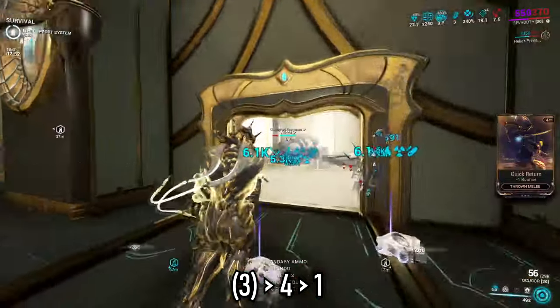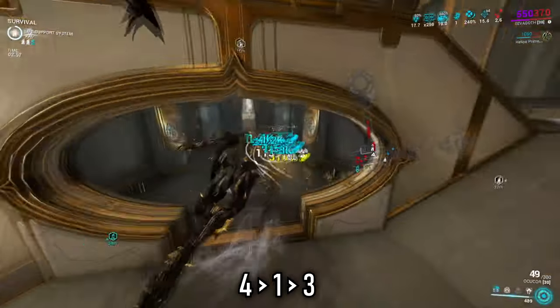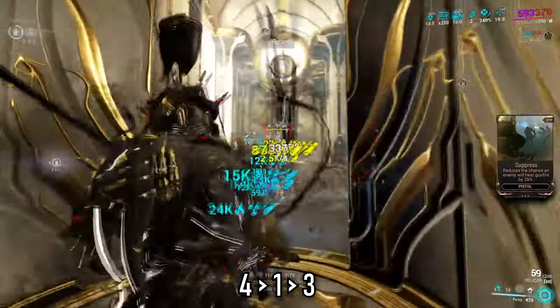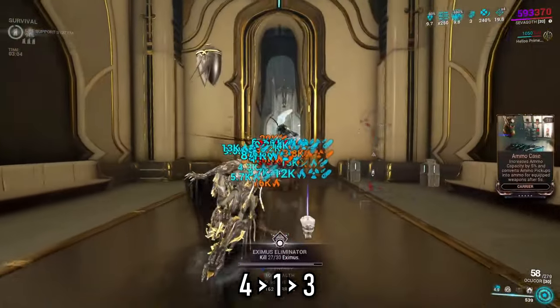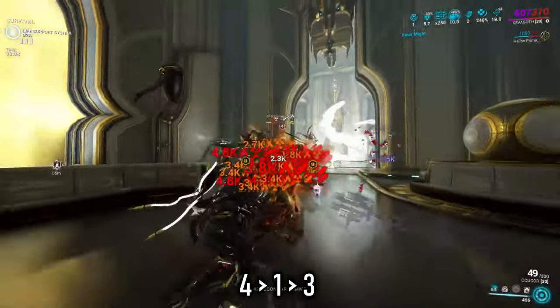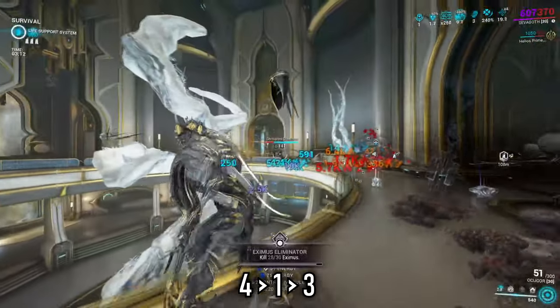Since Gloom is so costly with energy, I'd rather have my other abilities available so that I can have the strongest defence by having the strongest offence. Can't be killed if enemies are already dead. However, once I have some energy built up, the Gloom helps me survive as I travel into big, dense packs of mobs, slowing them down and helping me with a little lifesteal in return. Keep in mind, if you have any arcanes or focus schools that can also build up strength, don't forget to build that up, then reapply your Gloom with its true potential.